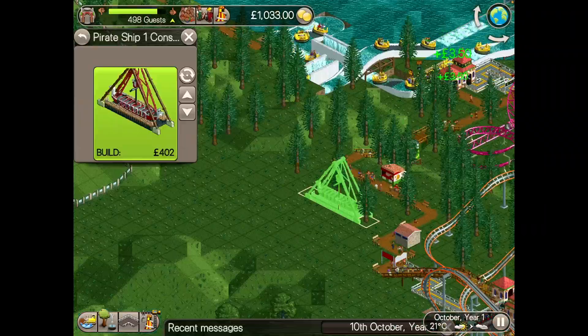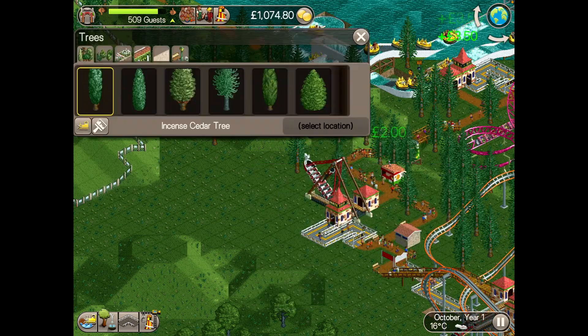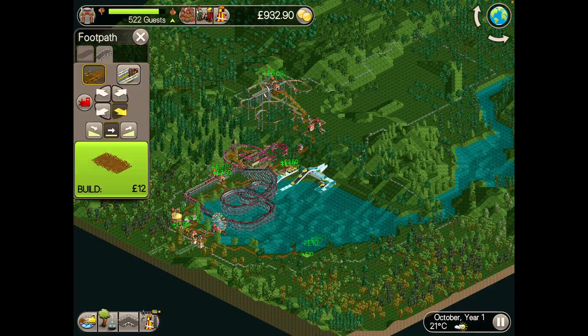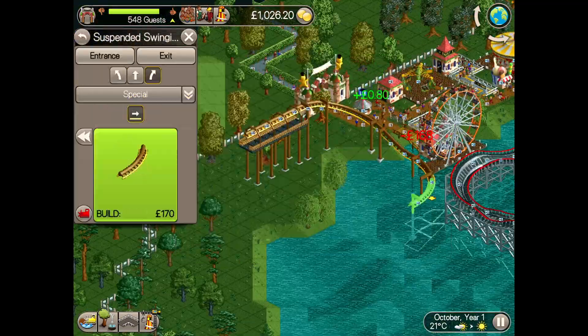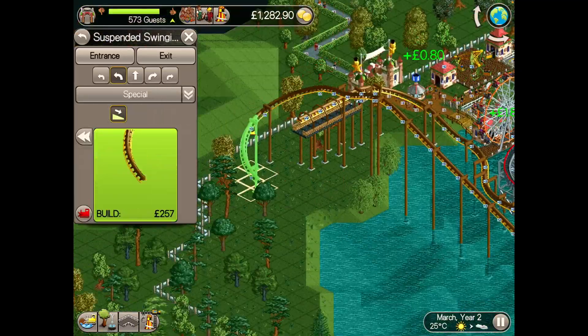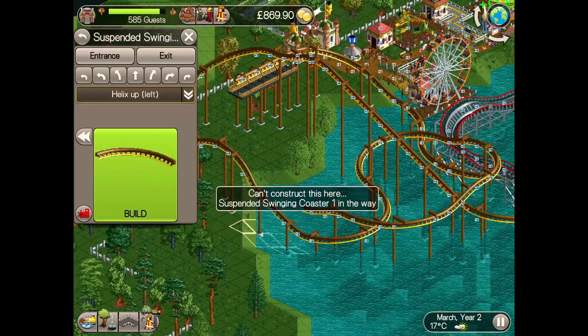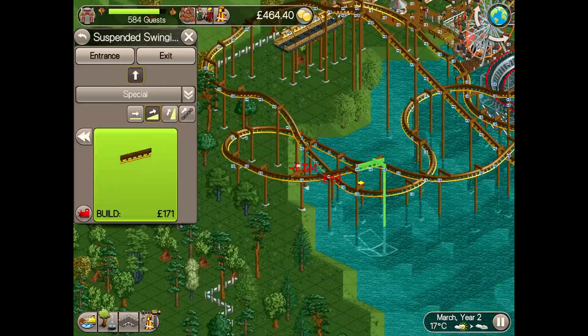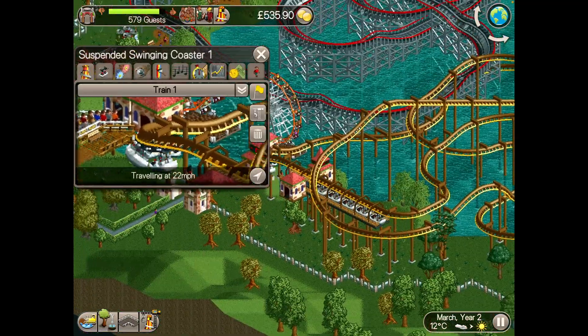With the addition of a pirate ship near the looping coaster, I was already actually at 500 guests — the goal for the scenario. With plenty of space remaining, I decided to remove that path around the lake, which earned a little bit more money to pay off some of the loan. As year one came to a close, research gave me the suspended swinging coaster, which I built right away at the front of the park to give something a little bit more extreme and exciting alongside those gentle and thrill rides I opened the park with.